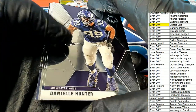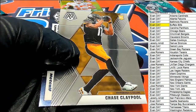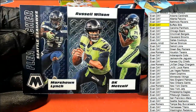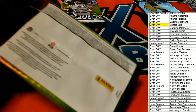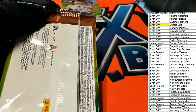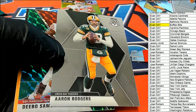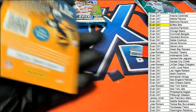All right, what else is popping out of here in Mosaic? Chase Claypool rookie — that's a nice rookie to get. Flea flicker Russell Wilson.